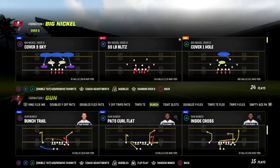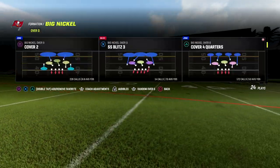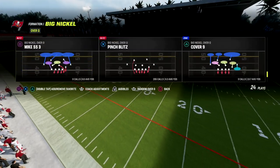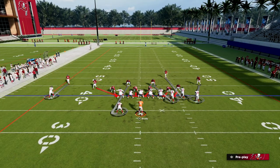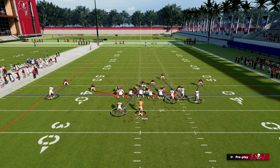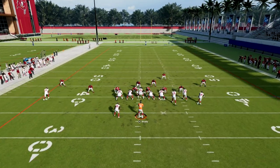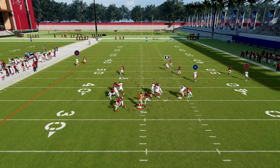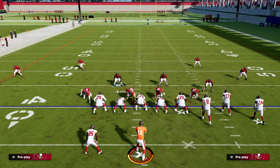I want to show you how it's supposed to work, and then we'll show you the problem. If I come out in bunch — that's not going to require the formation to auto flip — and I call pinch blitz and send six, I can pinch my line and crash out, and I get a really good alignment on both sides. If they block their running back, I'm going to be able to still get really good pressure off the side.